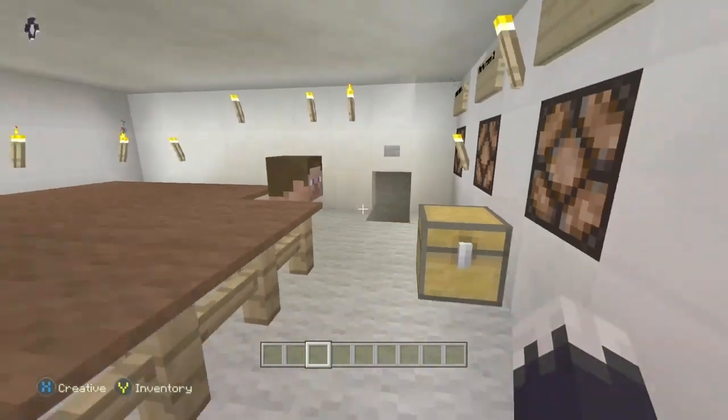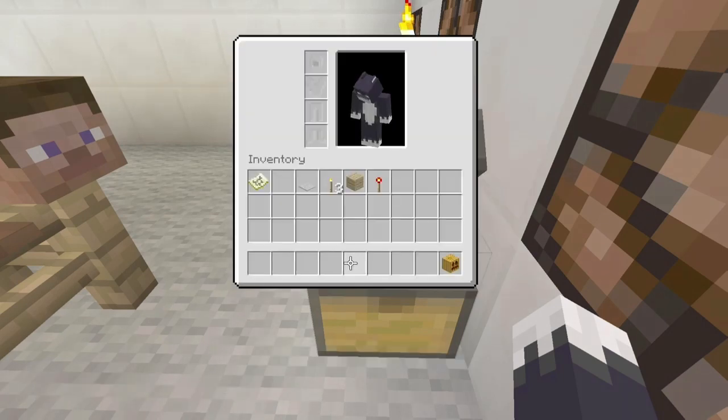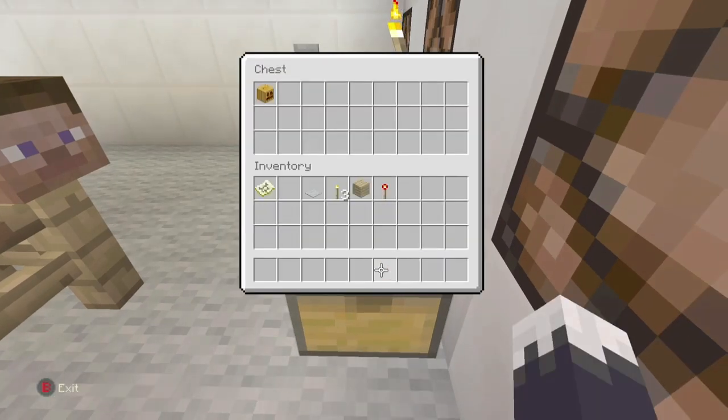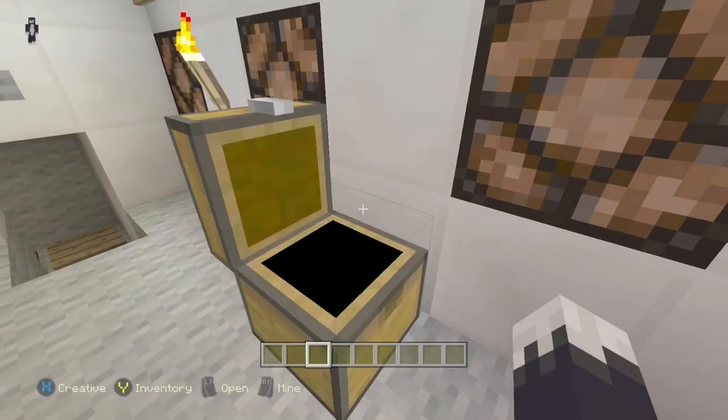So here's where the mask is supposed to be. If you open the chest, there's Freddy's mask. When you put it on, it looks like in the game with those two holes - no markings, just holes. And it's actually renamed: Freddy's mask. I'll just show you. Look, Freddy's mask.